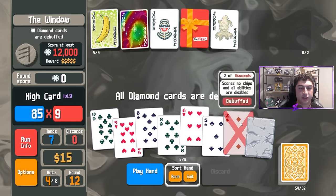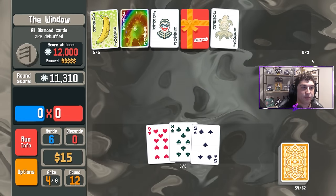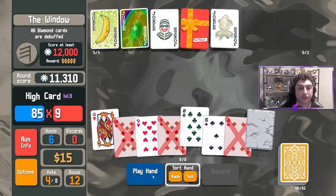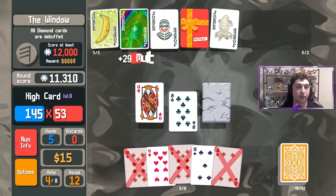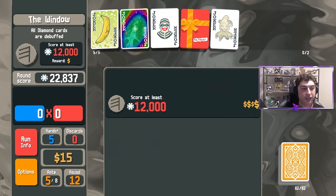We're going to play the 10, the 2, and this stone card — get lots of chips, get lots of mult. At this point we're kind of one-shotting even with just a high card.